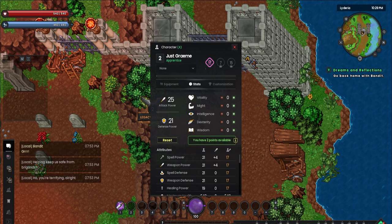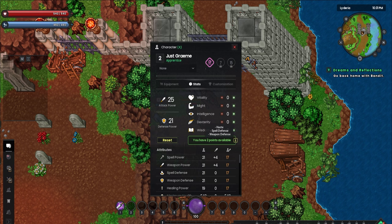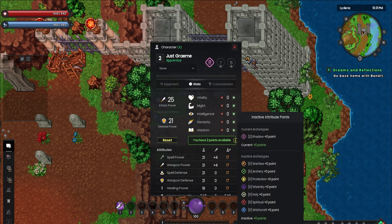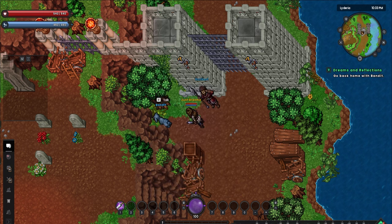Finding Bandit nets us our first level up, which means we need to allocate our stat points. I have no real idea what's good for my archetype, so I decide to lean into a balanced build, mostly into dexterity and might. That's almost certainly the wrong way to do this — if modern RPGs have taught me anything, it's that specialization is the only way to go. But I also don't want to get sent back to the respawn point any time a mage so much as looks at me.